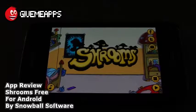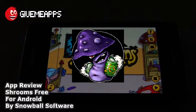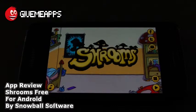Today we're checking out Shrooms Free by Snowball Software for Android. The objective here is to consume all of your beer cans and cookies so you can move from one level to the next, getting back into the cave and through the door. If you consume cookies, you can move obstacles such as rocks, get the beer cans and more cookies. And of course, if you slip into puddles, you will lose the cookies you've consumed.